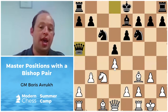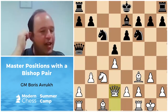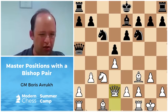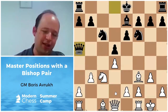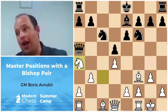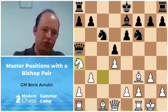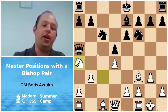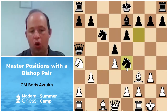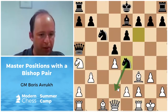Queen d2 also doesn't look great — Black can still play Bishop a3, eliminating the bishop pair. Knight a4 is harder to refute clearly, but the problem is that once the knight moves away from c3, b5 becomes a future possibility, and we can't even develop with Bishop b2 due to the Knight d2 threat. So there are real structural concerns.